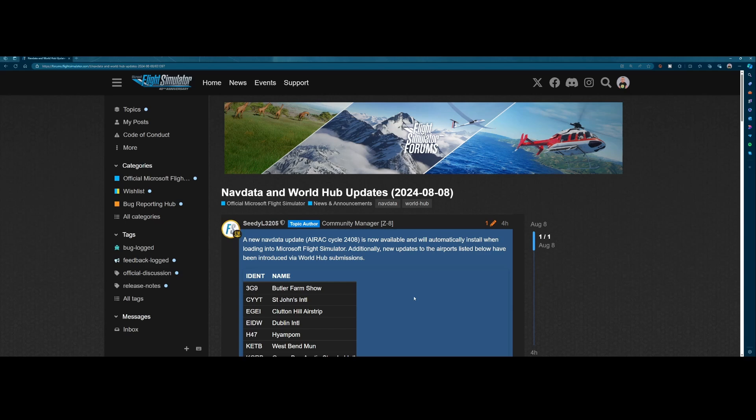It has been released today, a few hours back, and it will update a few things. First of all, it will update the navigation data, and the navigation data is critical because if you're using tools like SimBrief, you always want to have the latest AIRAC cycle. In this case, AIRAC cycle 2408, which is now available and will be automatically installed when you start Flight Simulator. It will prompt you to install an update, and after that you'll have the latest AIRAC cycle and can benefit from that using third-party flight planning tools.